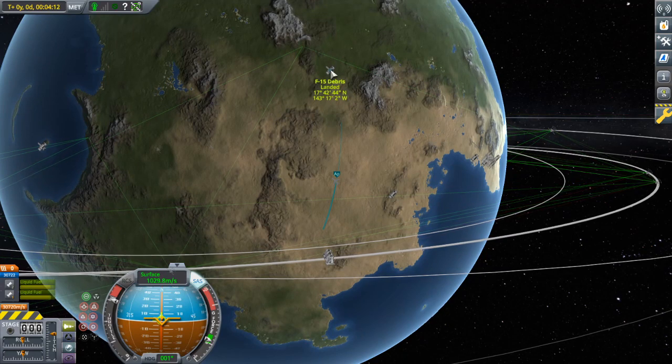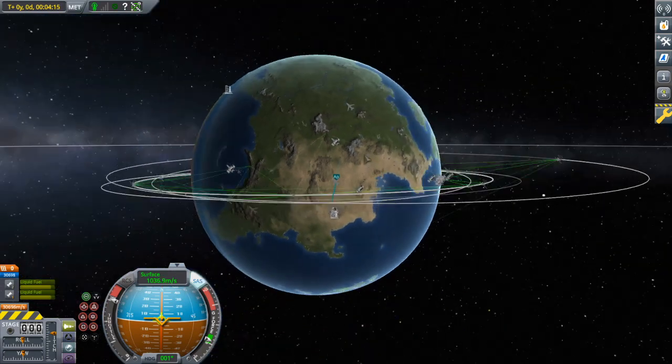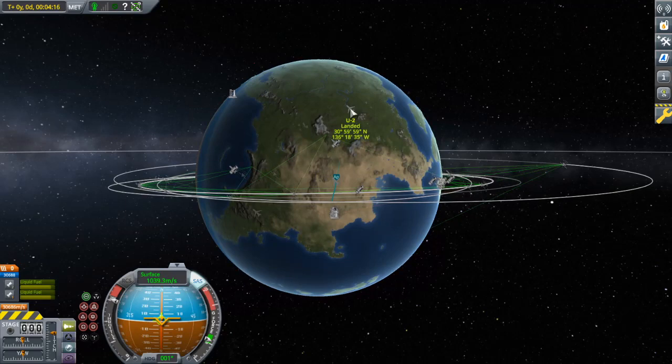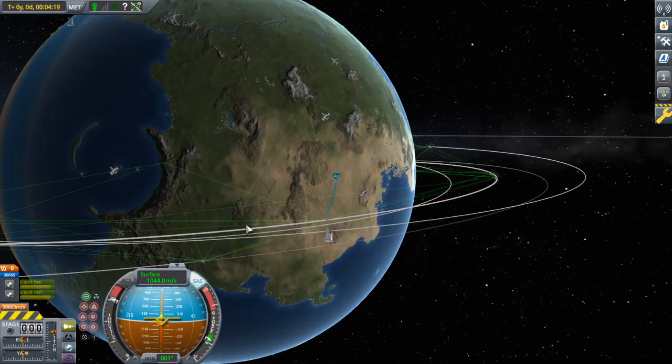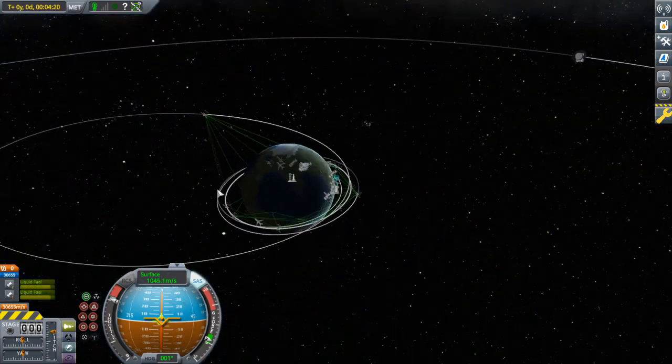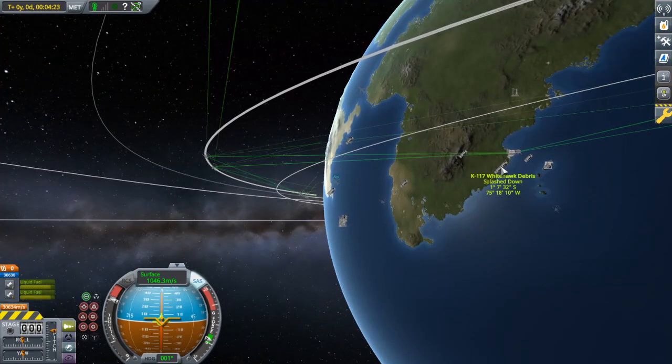F-15 debris! That kind of reveals something else I'm working on — yeah, there's an F-15, and there's the U-2 we landed earlier in this video. That's the X-Plane stuff. I have a lot of junk going on — just ignore the lot of it; you're safer that way.